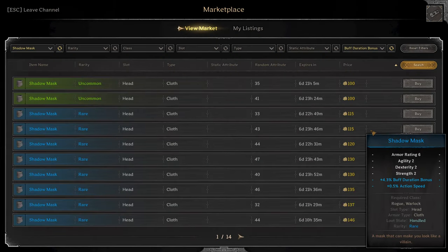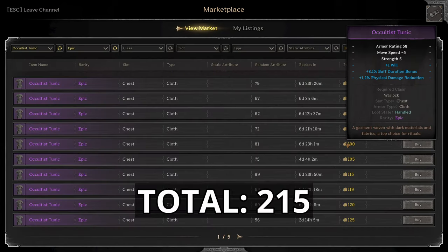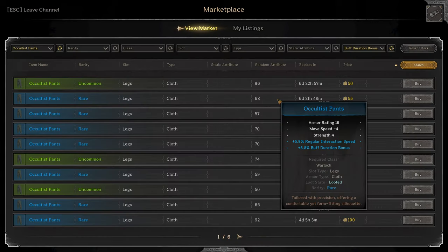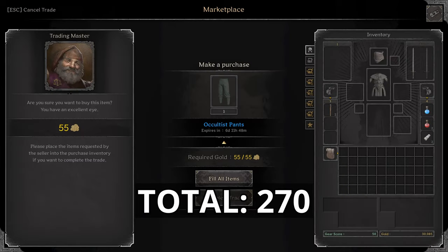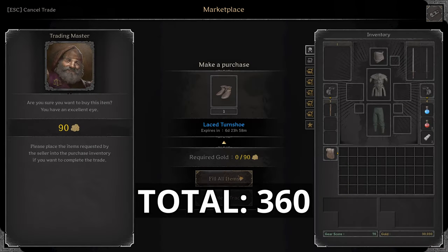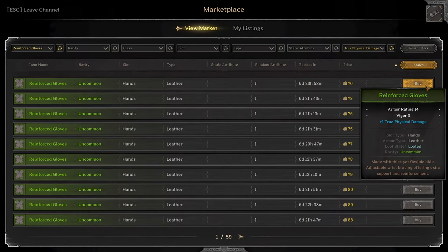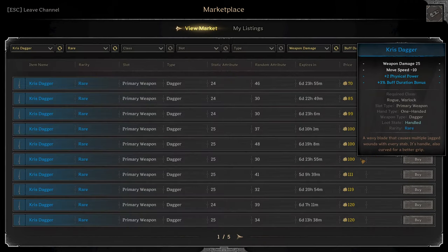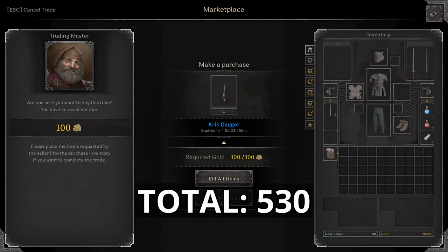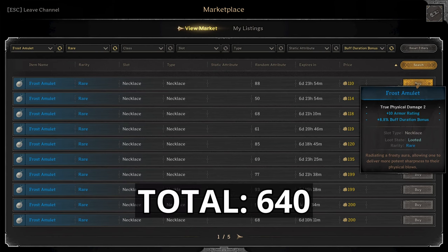I'm going to grab this Shadow Mask with Buff Duration and Action Speed for 115 gold. I'm going to grab this Occultist Tunic for 100 gold with Will, Buff Duration, and Physical Damage Reduction. We're going to grab these Occultist Pants for 55 gold. We're going to grab these Lace Turn Shoes for 90 gold — Movement Speed Bonus and two Dex, that's a good find. And these Reinforced Gloves with True Physical for 70 gold.